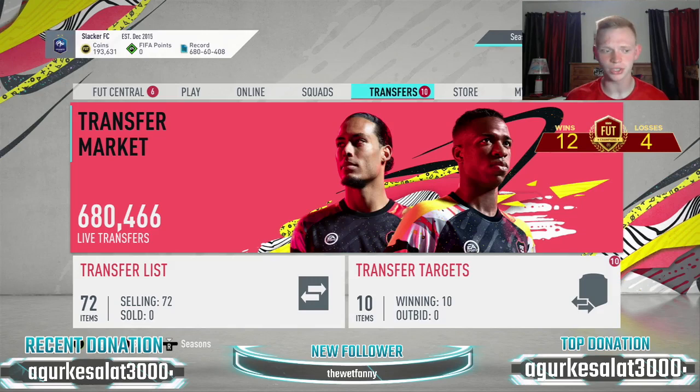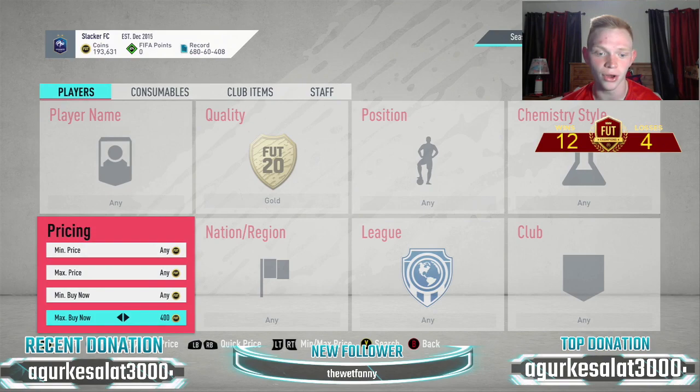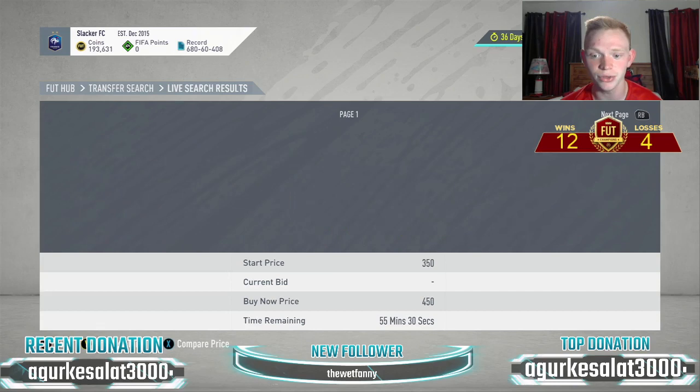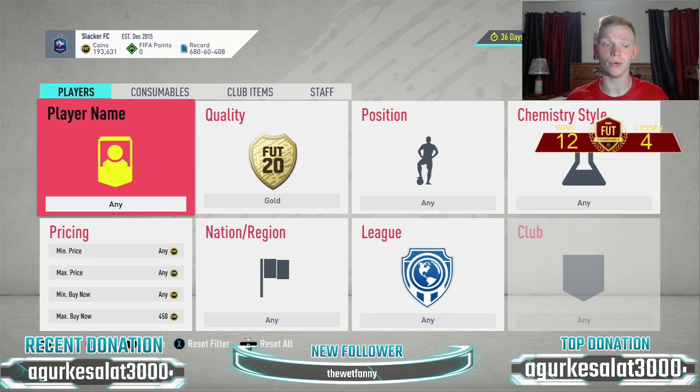There are a couple of different ways to do this trading method, so make sure to stick around to the end of the video. What we're looking at today is all based around non-rare gold cards. Basically, all non-rare gold cards will sell for about 450 coins. As you can see, there are only about three pages of them listed at 450 coins, and that's what we're going to take advantage of.